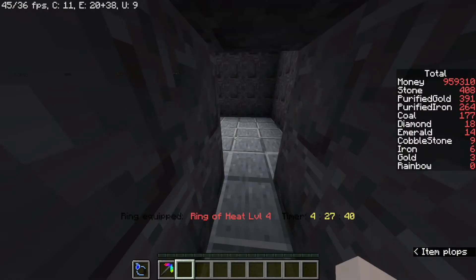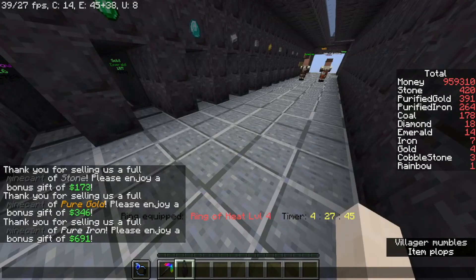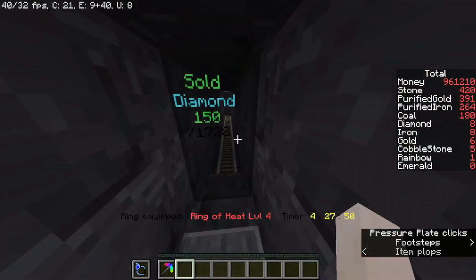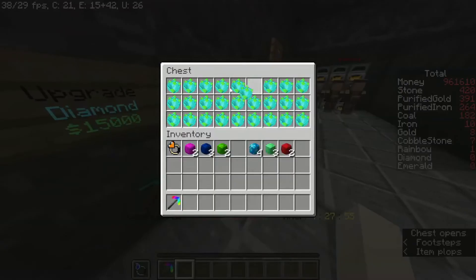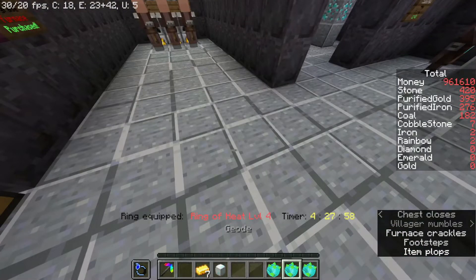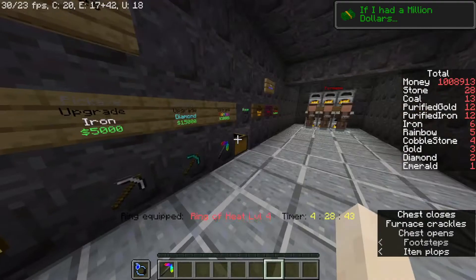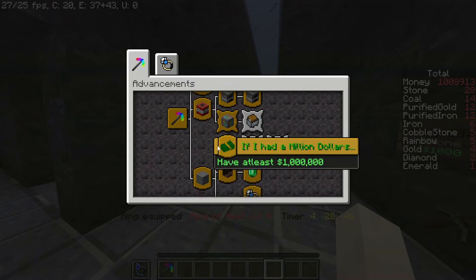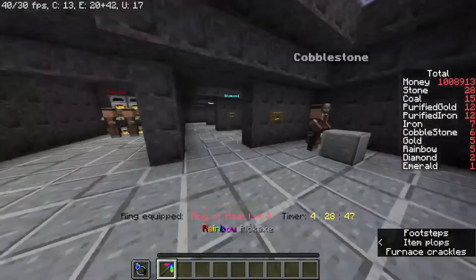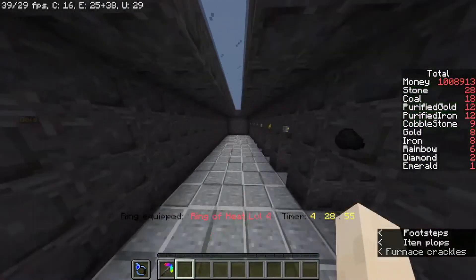It's been a while — the timer shows four hours and 27 minutes. I've been occasionally popping in to sell stuff and the geodes. We are really close to a million. I had more geodes to sell. If I had a billion dollars — so that's what I just unlocked. I have a million dollars now! I'm a millionaire!